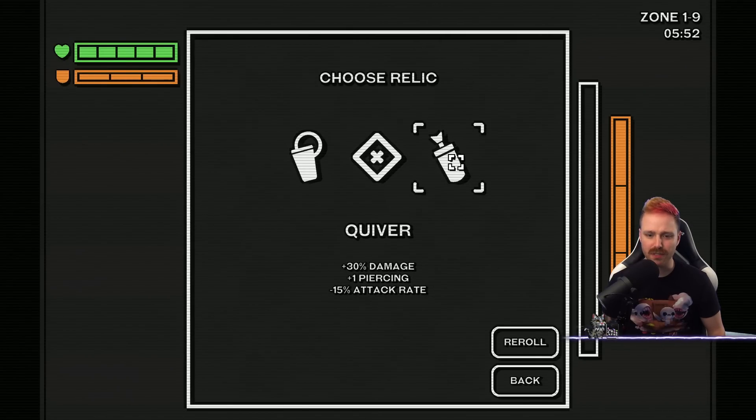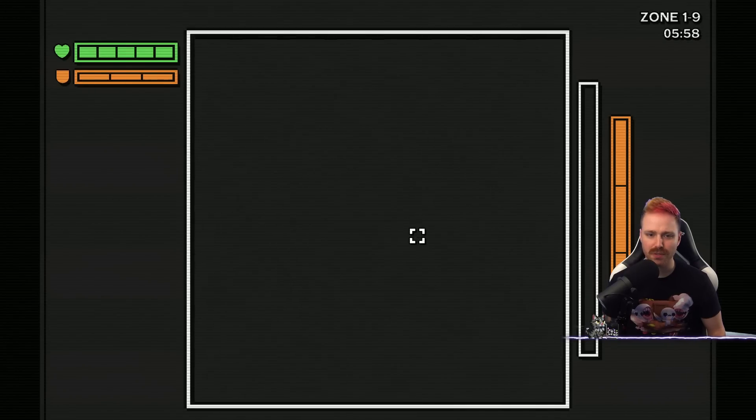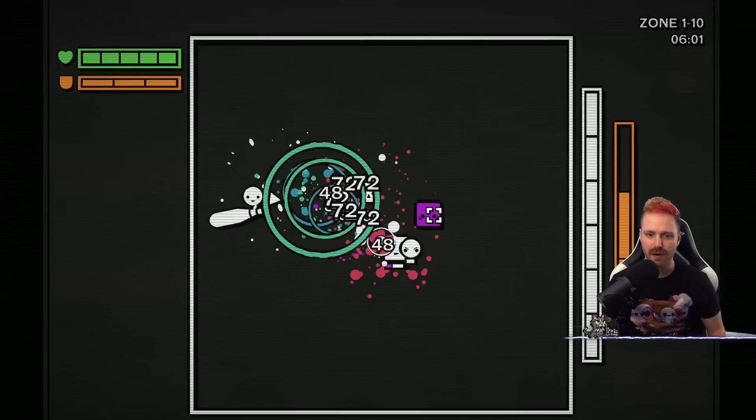Plus damage, plus piercing, but minus fire rate. Holster: plus damage, plus attack rate, minus speed penalty. Let's try the holster. Damage sounds nice for right now.